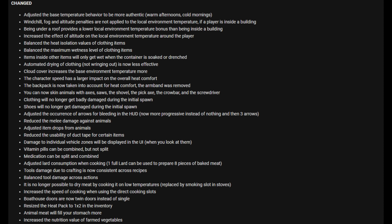You can now skin animals with axes, saws, the shovel, the pickaxe, the crowbar, and the screwdriver — finally, I've been asking for that for a while. Clothing will no longer get badly damaged during the initial spawn, which is good especially with all the heat changes — it would be a nightmare otherwise. Shoes will also no longer get damaged during the initial spawn. They've adjusted the occurrence of bleeding arrows in the HUD — now more progressive instead of jumping from nothing to three arrows.